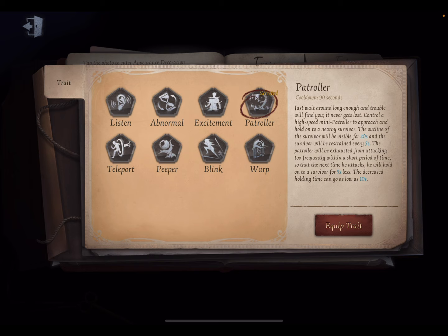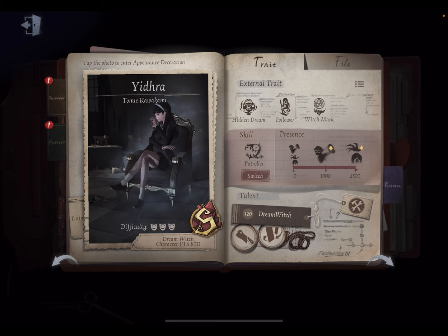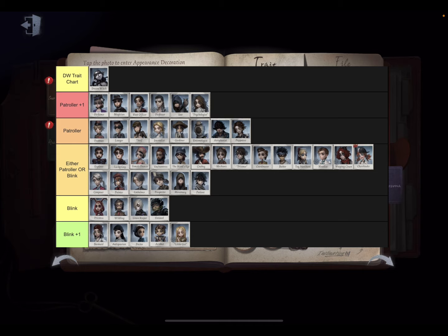What determines Patroller or Blink is mainly the survivors you're facing. I'll put up a trait chart for Dream Witch so you can see which characters are good or bad against Patroller or Blink. You'll see 'Patroller plus one' — these are characters where you want to bring Patroller because it counters them. For example, Patroller counters Perfumer really hard because she can't perfume without getting bit. Characters like Psychologist and First Officer — the patroller will bite them out of their ability.